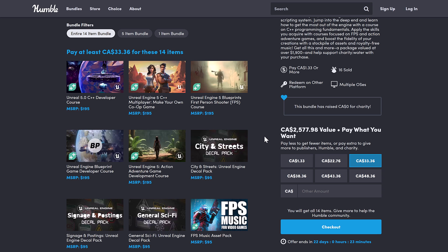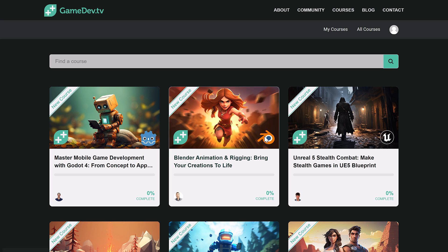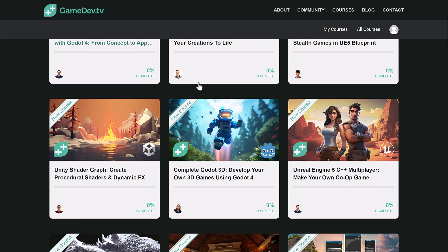If you buy these, you get a redemption key and you redeem it on the GameDevTV website. GameDevTV uses the Teachable platform — I like Teachable, it does a good job. Here you can see I'm logged in at the My Courses page, and you can filter down by specifically what you just bought or see all of the stuff they've got available. They also have Godot and Blender courses, and an Unreal Pack for $30 — though it's still cheaper to buy through Humble. Godot and Blender deals are also going on over at GameDevTV.